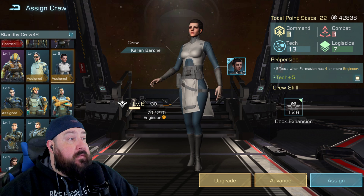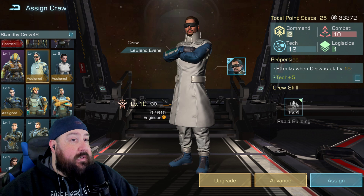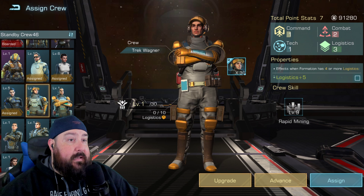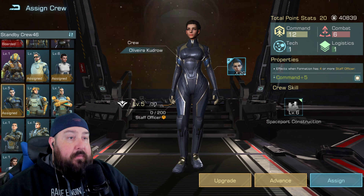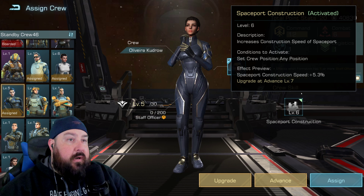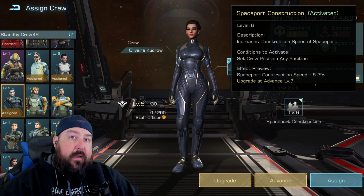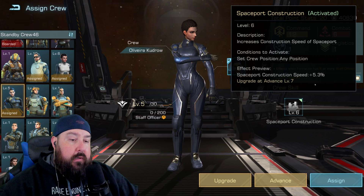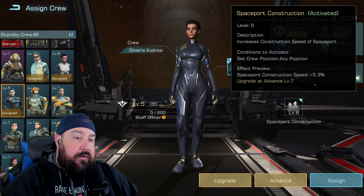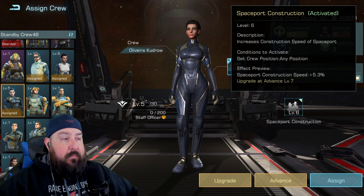Number five is Oliviera Kudrow. She's another harder one to get — I've only got her at level six. She gives you Spaceport Construction Speed at 5.3%, which isn't too high, but every little bit helps. Especially when you're going after a Galaxy Star event or any events that reward you for construction speed minutes used, power gained from construction, or research gained power. You want as many buffs as possible to get the best value for your time and resources when playing.